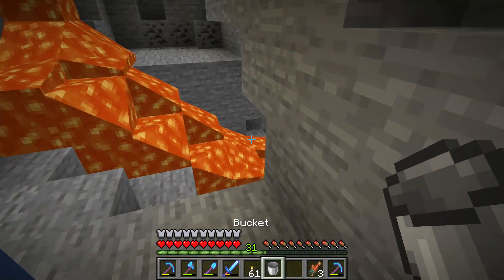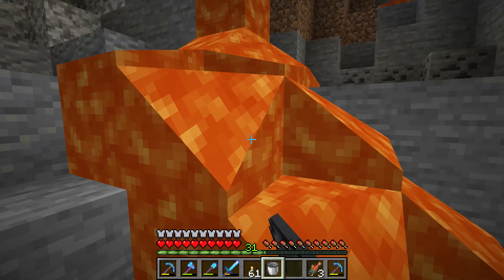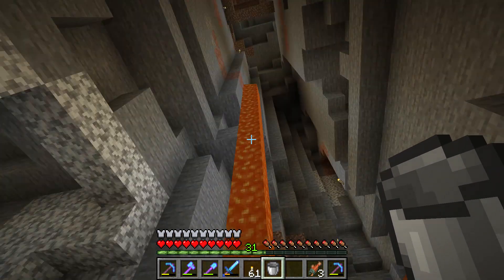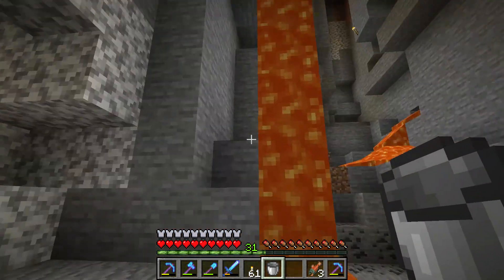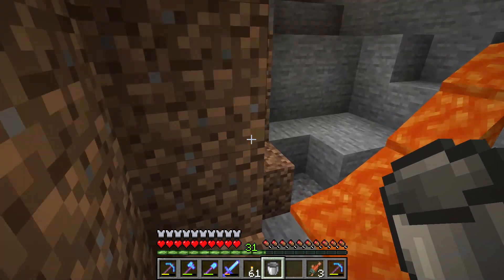You may think: I tried to use the bucket here but it's not filling with lava no matter how hard I try, even if I right-click, nothing works. The reason for that is you have to find the source of the lava. You cannot get lava from lava that is flowing.